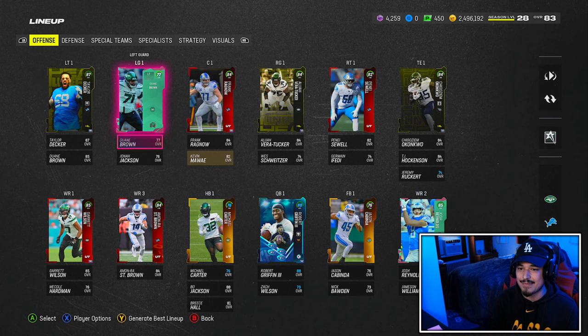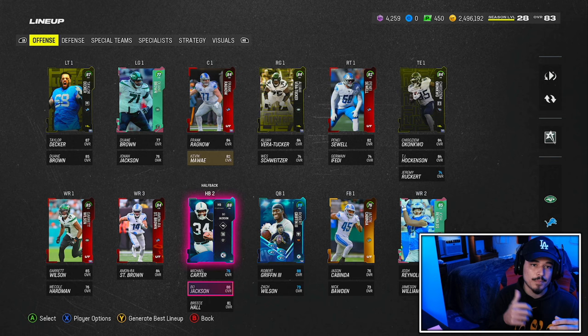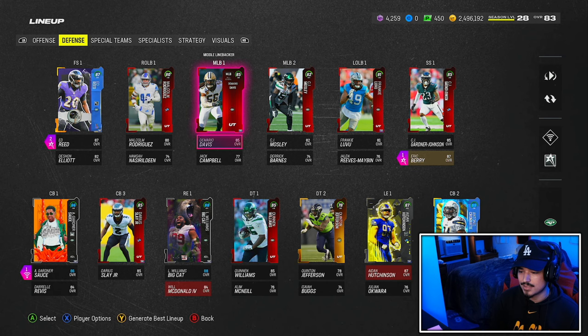Unlike MLB The Show where you get penalized for playing cards out of position, in Madden that doesn't happen. As long as you can put them there, the stats are going to stay the same. Dwayne Brown who's an 85 overall card is now only a 77, which is super glitchy and he's not considered a gold player as well, which is very good. You guys can kind of see how you can get around the overall stuff. If you're a super new player, you can pause the game at the beginning and fix the depth chart up and do this every single game, which might be a little bit tedious but it's a major advantage.